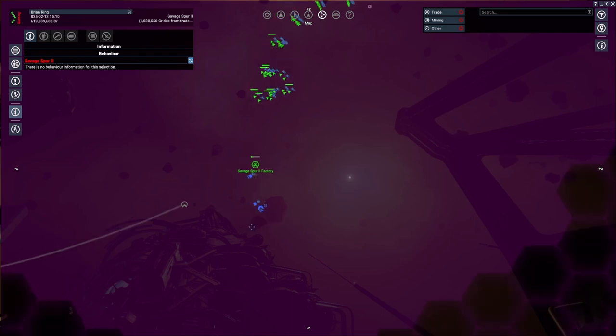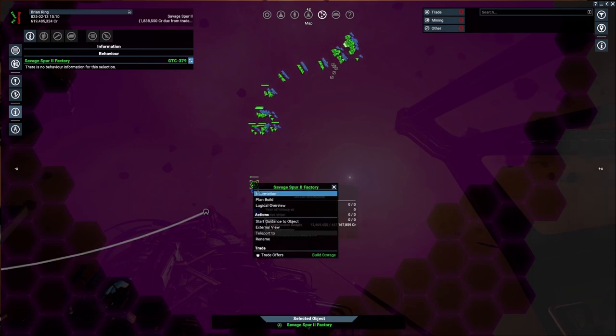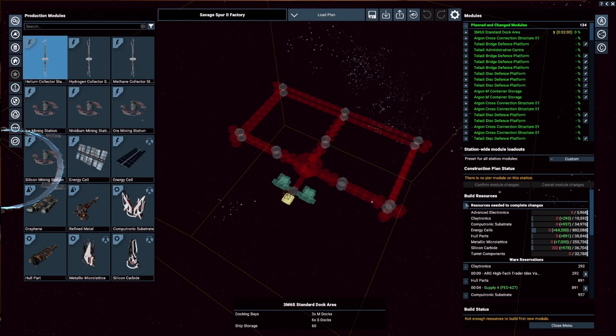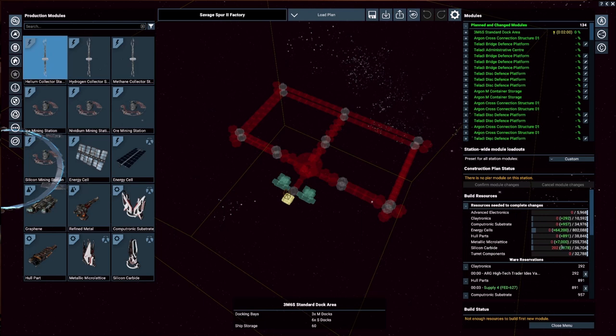I didn't really expect the builder to be here yet — I expected him to be a lot slower moving. It looks like we've got a couple of traders that have already made it too. Let's check out the build. Resources needed — you can see our energy cells. When we come in, we come in with all the energy cells. I like this a lot. What you don't see yet is turret components.